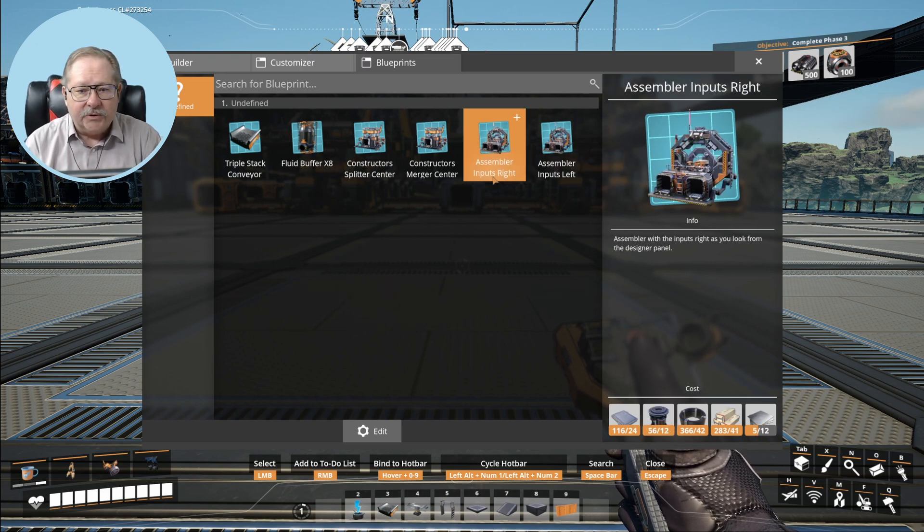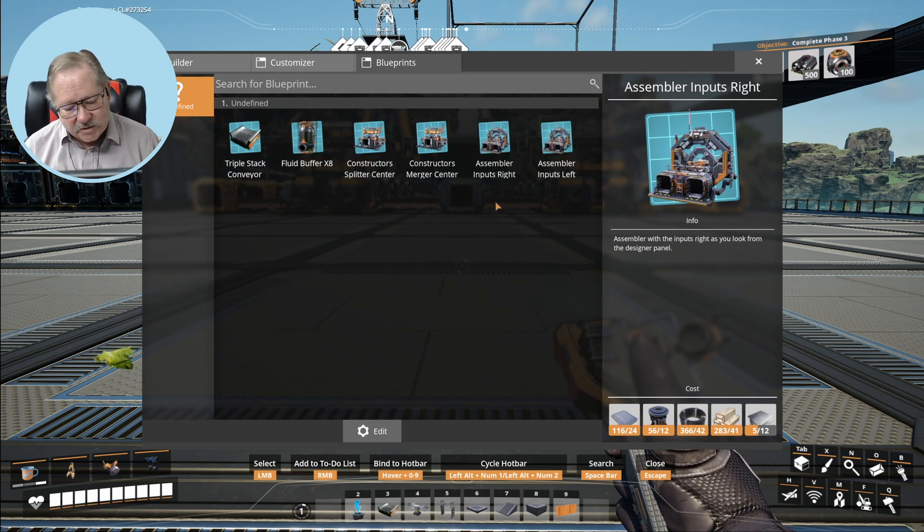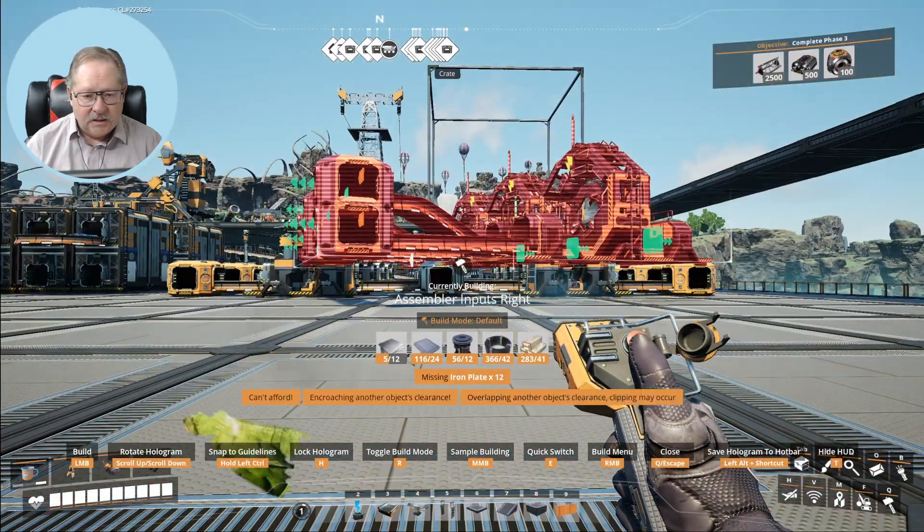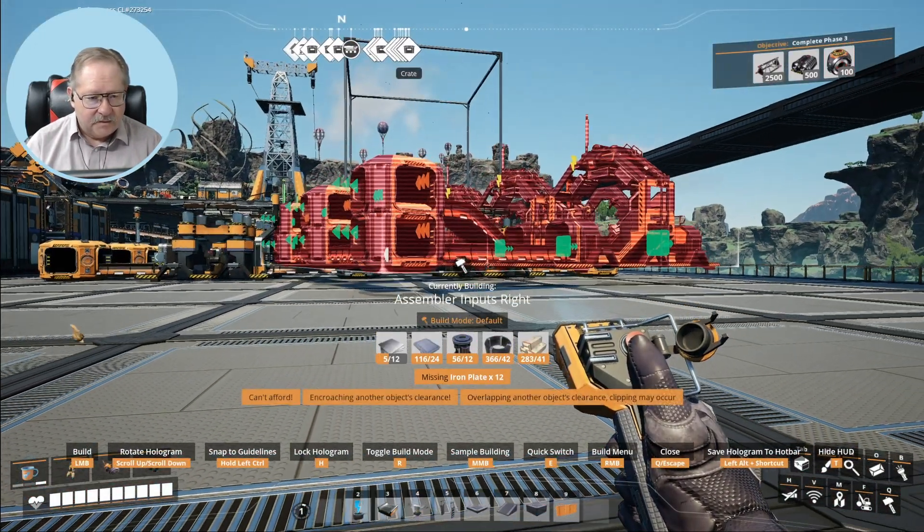I created two different configurations in case I have the need for a splitter inside. On the merger side, I've got the input coming from the outsides, coming to the inside and merged in the center, and I have one output line. Now I've got the assemblers, and frankly they don't give you enough space in the blueprinter. I can only put half of each line for an assembler. I've got the inputs coming into the assembler but no outputs yet — I have to build those. So these are the ones I'm going to build now.